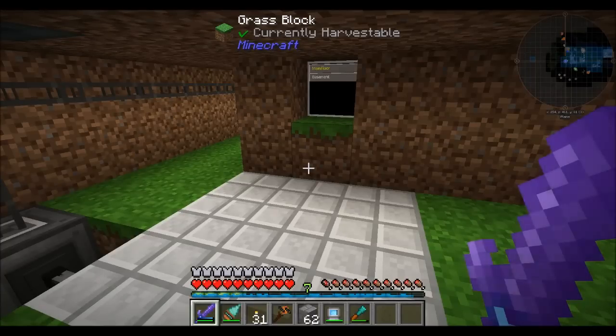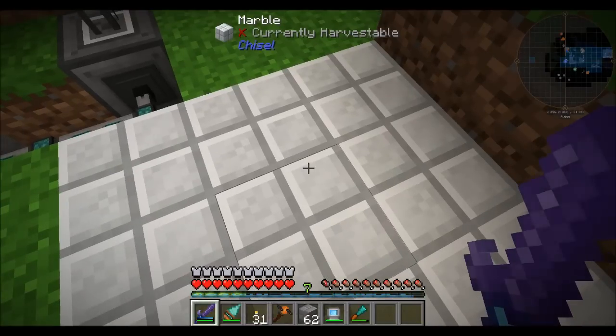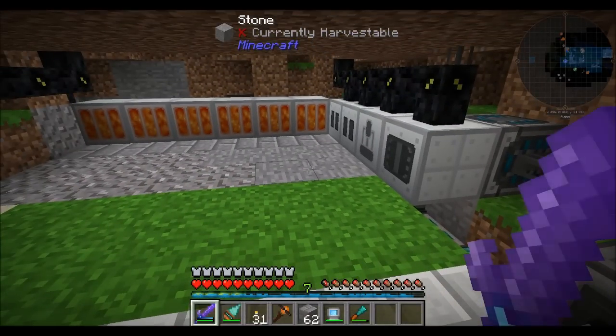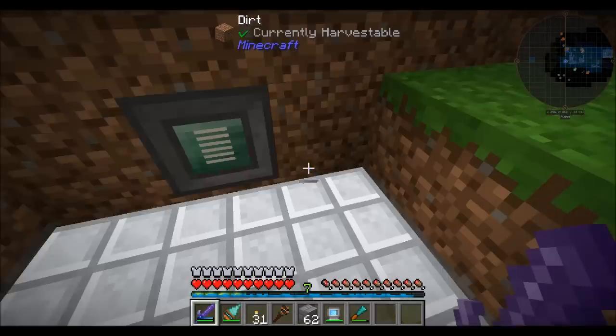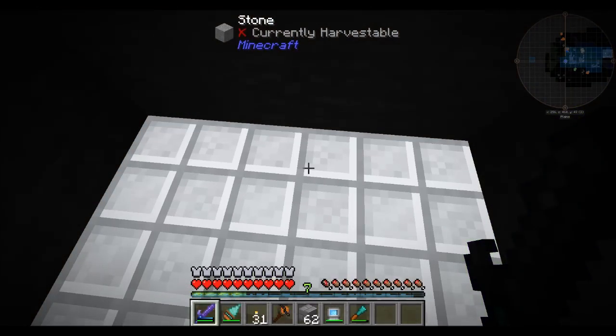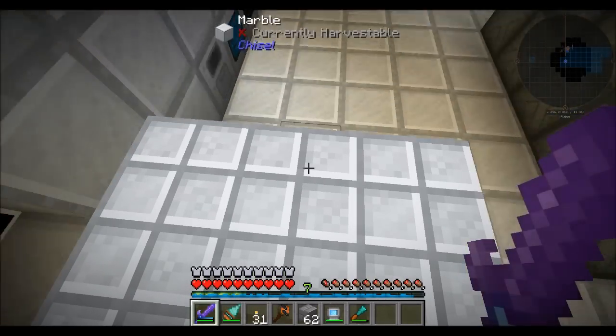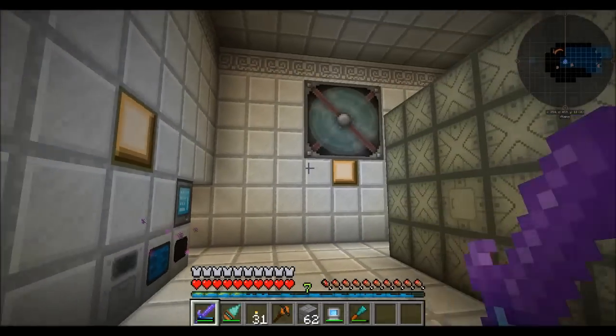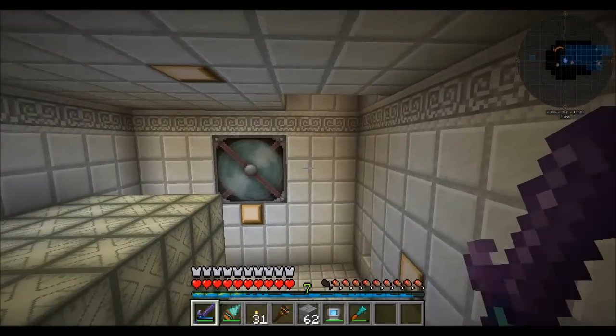Hello everyone, this is Direwolf20 and welcome to episode 97 of Direwolf20's Let's Play series. I'm a little proud of myself because I made some fanciness. Let's check out our basement nuclear reactor room. Off camera a little bit, I decided to play around and fancy up the reactor room. How do you guys like it? I am quite pleased actually, I think it looks rather nice.